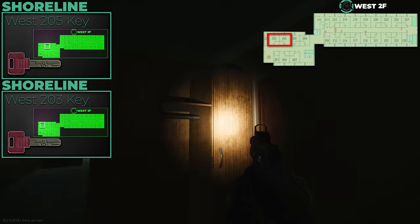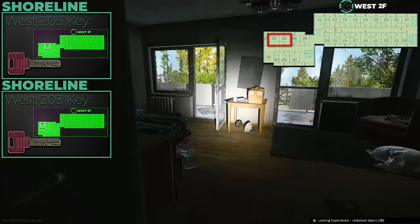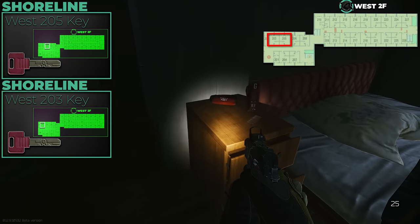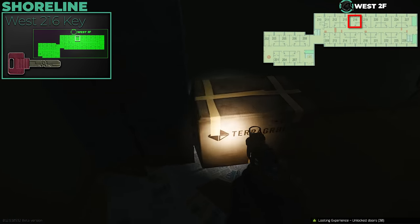West 205 and 203 are connected. You want this key because there's a Red keycard spawn in 203 — on the other side of the bed there's newspaper on the ground where it spawns. There's also a Ledex spawn in 205 on the bedside table. That's a big money-making room right there.